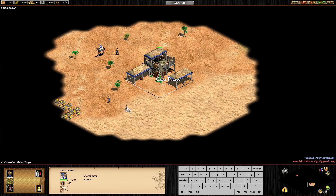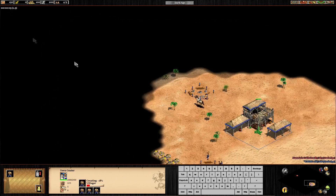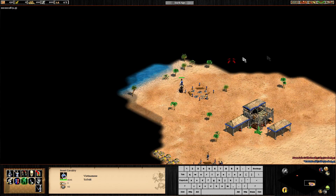We are in the game now. The first thing is we are going to make a house with two villagers, and then another house with one, and set control group number one to scout, and then create the villagers. That's something we have learned already, so it will be easy to follow.